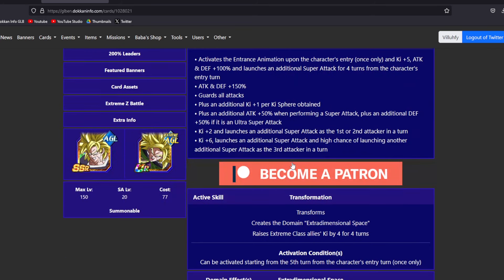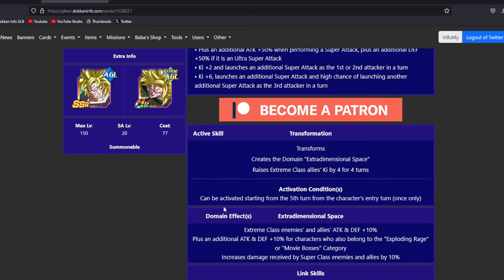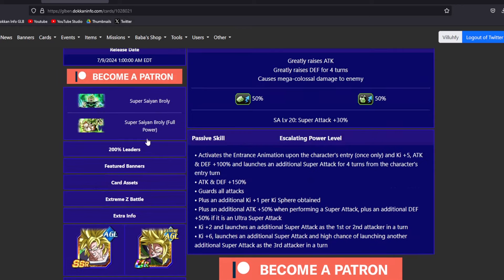The main hidden potential build for this Broly - you want to get the crit as high as you can go, because this base form, who you are going to be seeing most of the time, is doing a ton of supers. Looking at his domain, what happens after we transform? The domain effects we are not worried about, we are just worried about hidden potential.